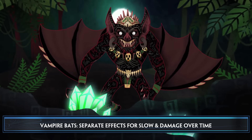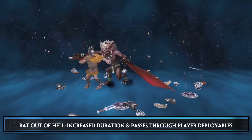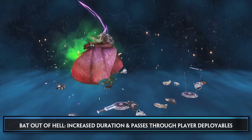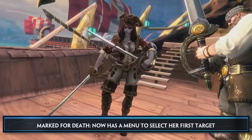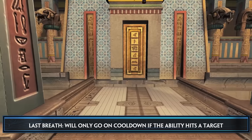Valkus's Belch gets an increase to his healing reduction debuff. Camazotz gets a few buffs this patch — Screech's cooldown is reduced, Vampire Bats now has separate effects for both slow and damage over time with new effects. And finally, Bat Out of Hell gets an increased duration and now passes through player deployables.